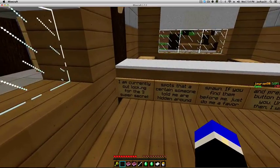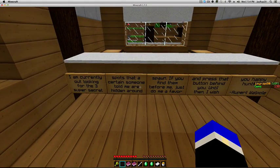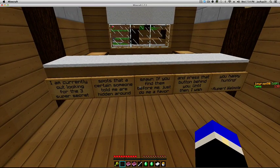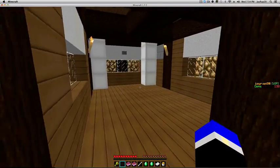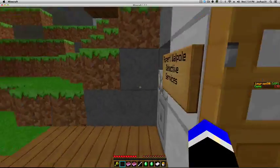I'm currently out looking for three super secret spots that someone told me are hidden around spawn. If you find them for me, just do me a favor and press the button behind you. Until then, I wish you nothing. So first, you actually want to press this button - I'm not going to do it because I found all three and it would put me somewhere else.